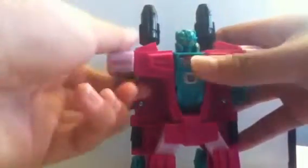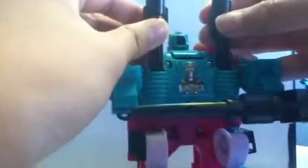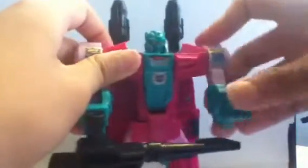His legs are like this, which I'm not sure why. Oh, there we go — it's brighter now. The camera wasn't bright at first. In torso mode I just pegged his big gun here, and you don't really need the gun when he's part of Piranacon because you already have Overbite as the gun. I mostly use the gun for his robot mode.